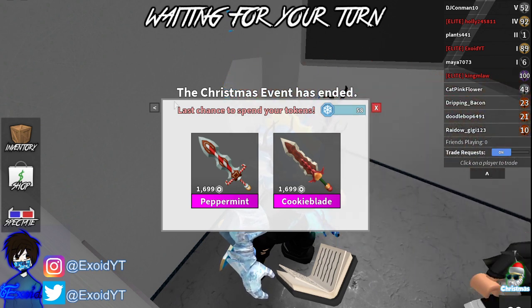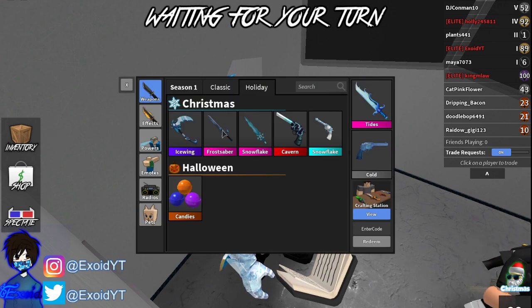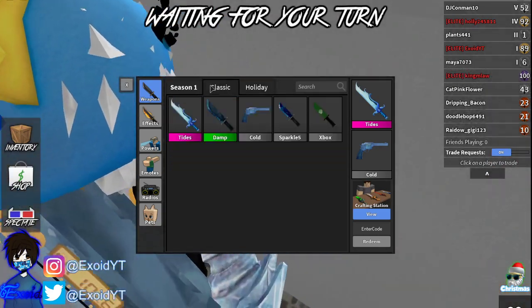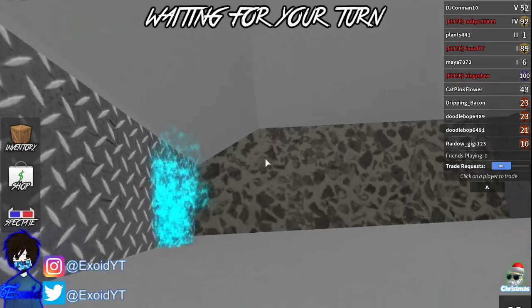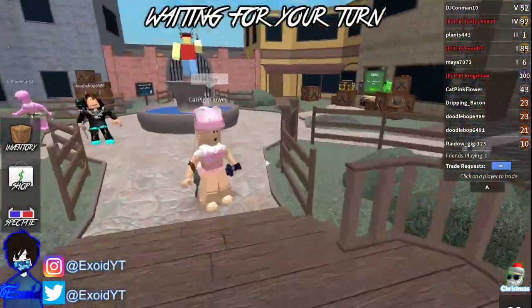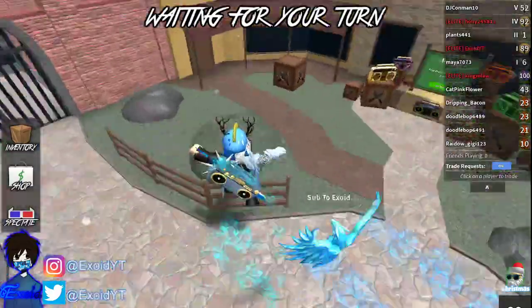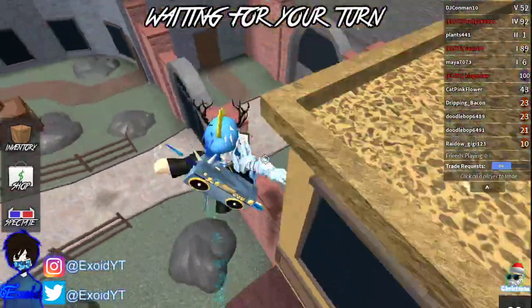Comment down below your Roblox username and subscribe. Once I hit 100k, I'm gonna be giving away three of my godlies — snowflake, frost paper, ice wing, tides, and prismatic. For every subscriber I get, once I hit 100k, you'll all get to join today's giveaway and also the 100k giveaway, so go ahead and subscribe.